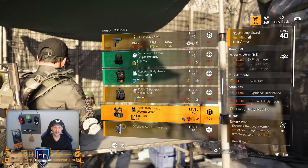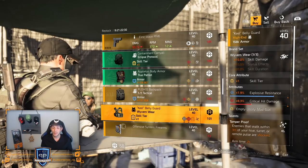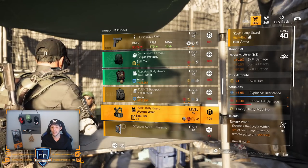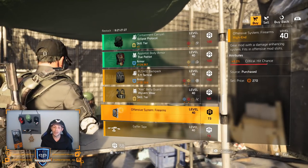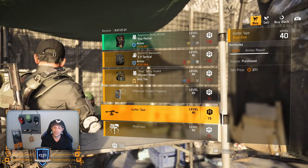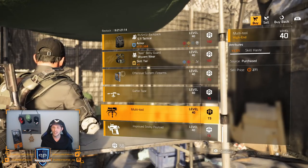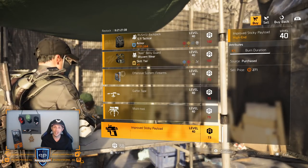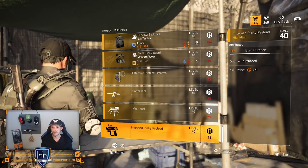Wife vest — not that great. Temper Proof on there is decent, 8.3% critical hit damage is a little too low, and 7.9% explosive resistance — you'd love to see some other combination. Then over to the mods: pretty decent but still not worth it for DZ credits. The 6.3% armor repair could be nice but open world will treat you way better. That 73 DZ credits is a bit high for me. The 4% burn duration for your sticky could be nice but I didn't even search for it and I got like 5%, so just leave it.